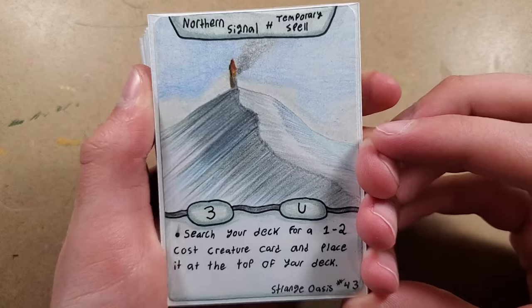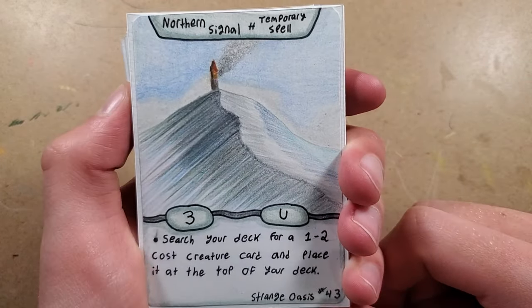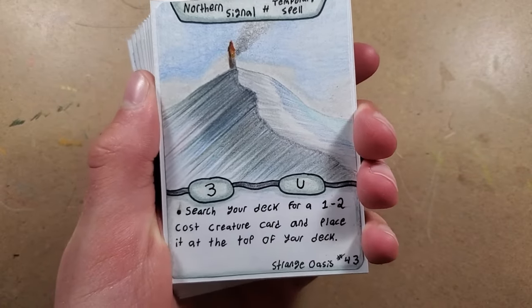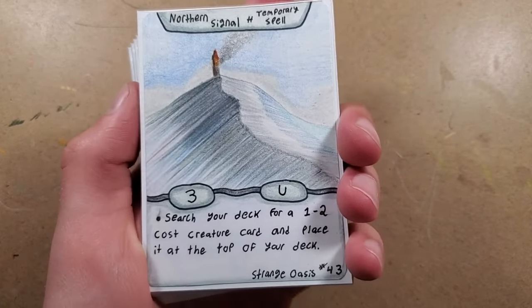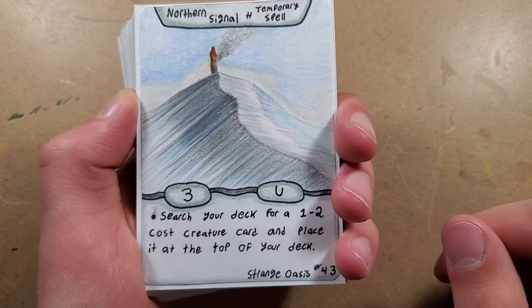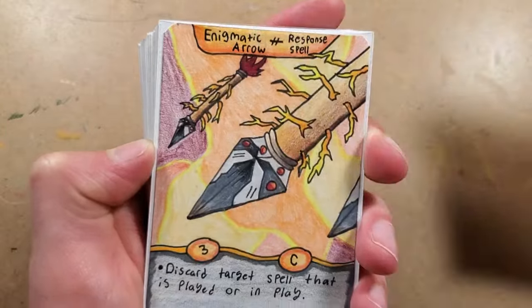Then we have Northern Signal. I tried a really unique effect to draw a mountain, and I think it turned out really good. A lot of people don't use this card for some reason, so I'm hoping people will use it. It says search your deck for a 1-2 cost creature and place it at the top of your deck. It's not that powerful, but I still think it's a decent card.